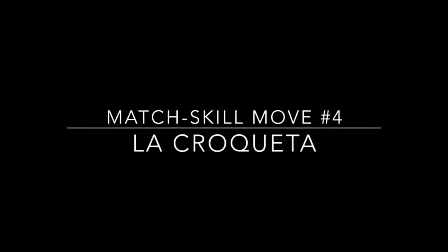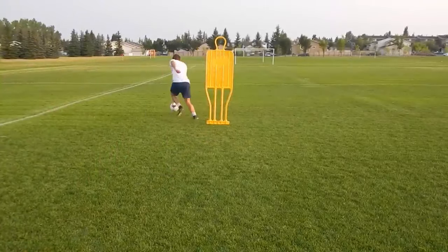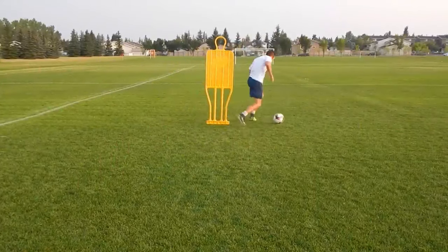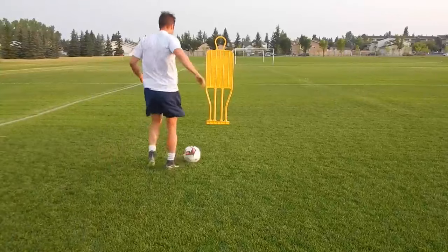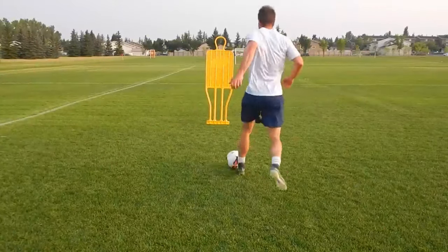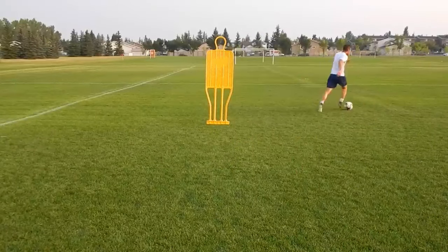Move number four was made famous by Iniesta a few years ago, but you see players use it all the time. Basically it's a very quick touch from your left to right foot or right to left foot. You're trying to avoid the lunge of the defender's tackle — do it quickly, basically passing the ball as fast as you can from one foot to the other.